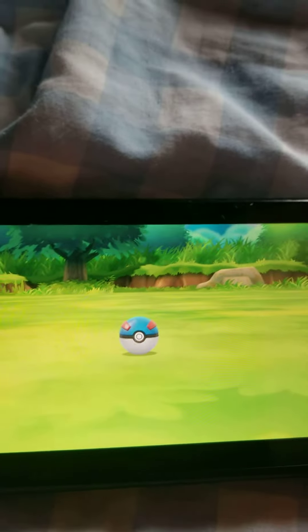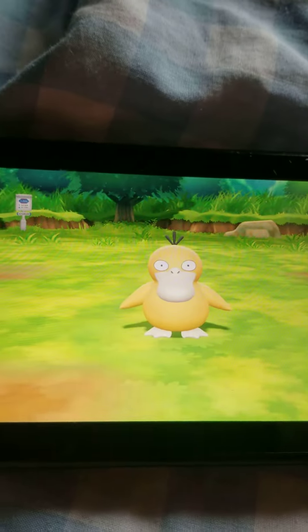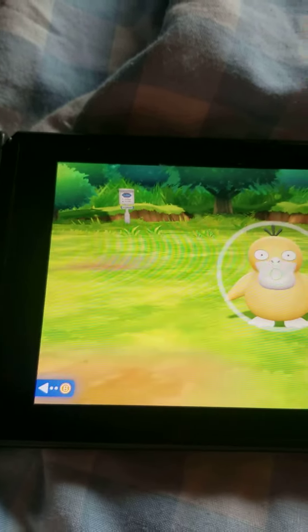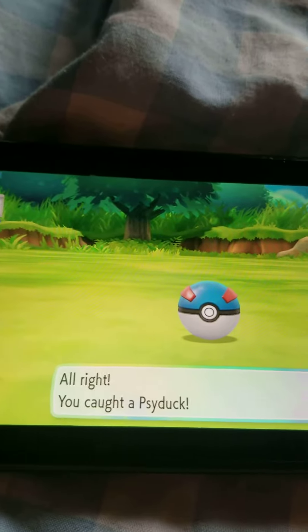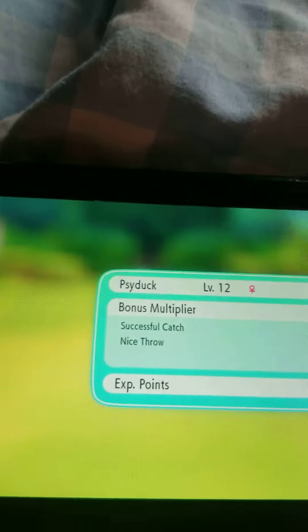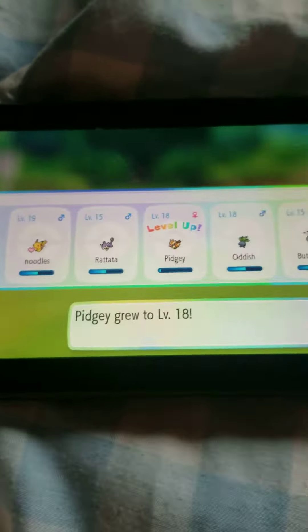Over there you can catch Oddishes, Psyduck, and Venonats. They're like little fuzzy balls — I couldn't think of their name. So you can catch Oddishes, Psyduck, and Venonats over here.